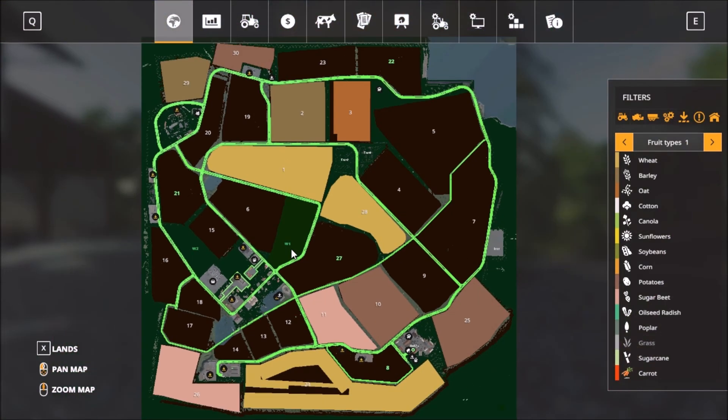The map is a medium-sized map. We have the main farmyard down here and then lots of open area with additional placeables if you want. All the sell points are on the west side of the map, down south close to the farm. It's also a multi-fruit map.